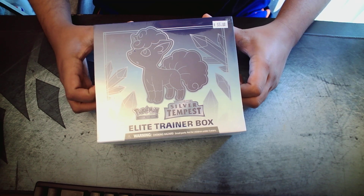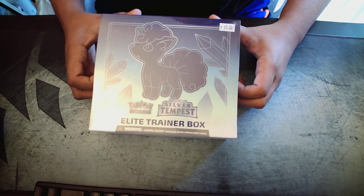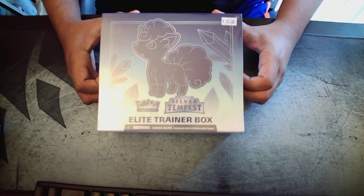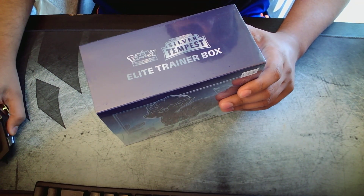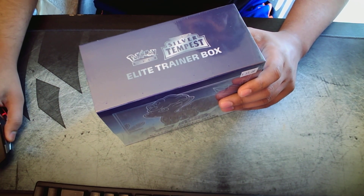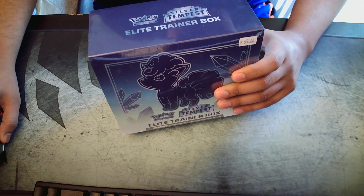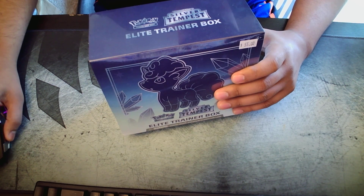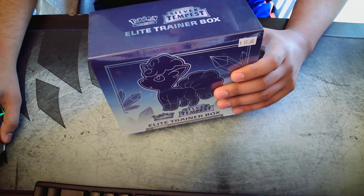This is actually my first non-Crown Zenith Elite Trainer box — I've only ever opened Crown Zenith ones before, so I don't know what to expect. From looking up the Silver Tempest card list online, what we're going for is either a first-ever gold card — a Quasar VMAX Gold or Duraldawn VMAX Gold — or possibly one of the trainer cards.